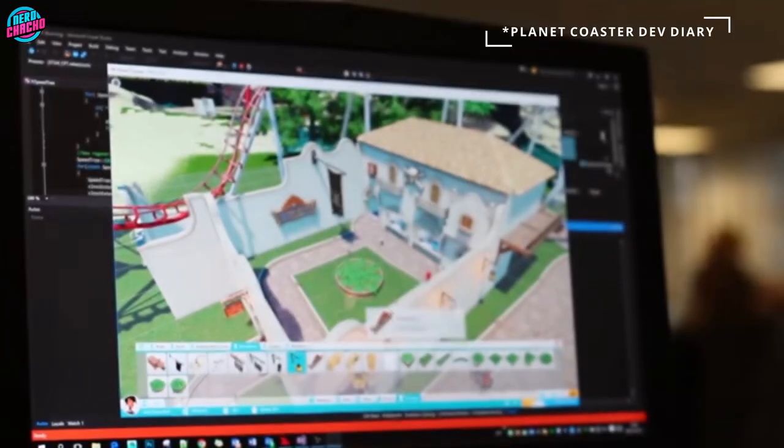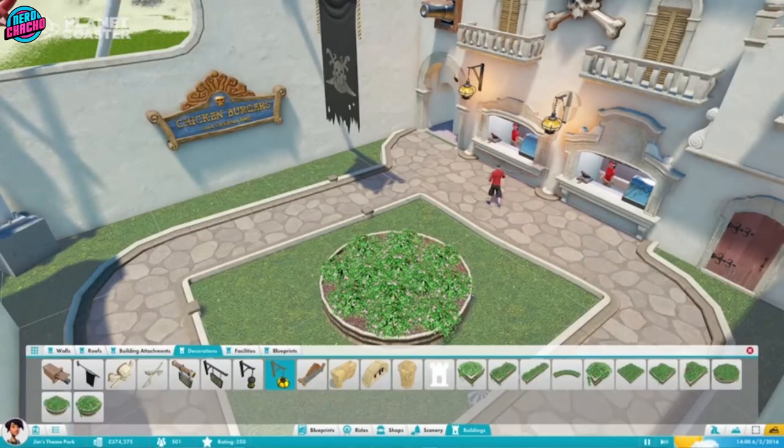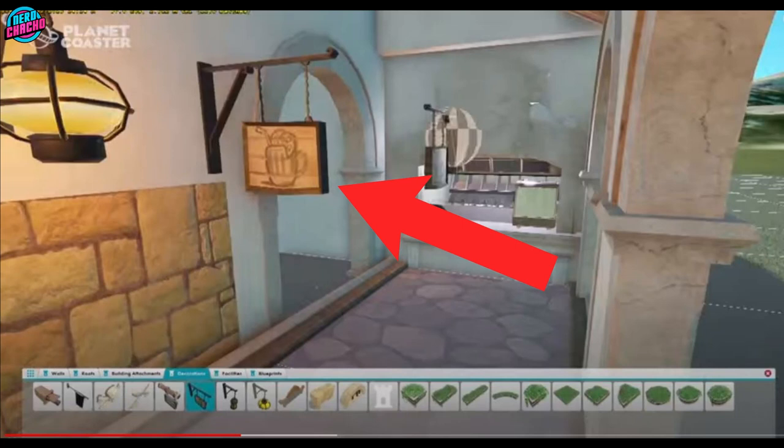If you take a look back at the developer diary videos, they are still available on YouTube. There were a whole host of scenery items that didn't make the cut either, like this wall sign and these planters. And as far as I know, they're still referenced in the original code of the game — they just no longer exist as assets.